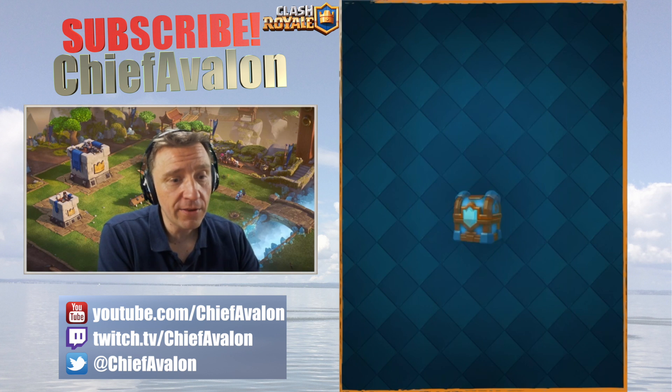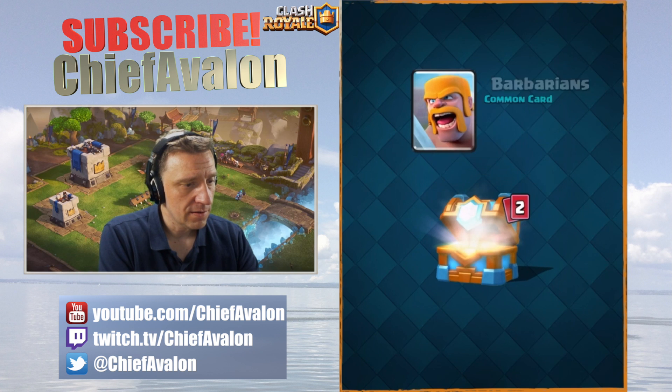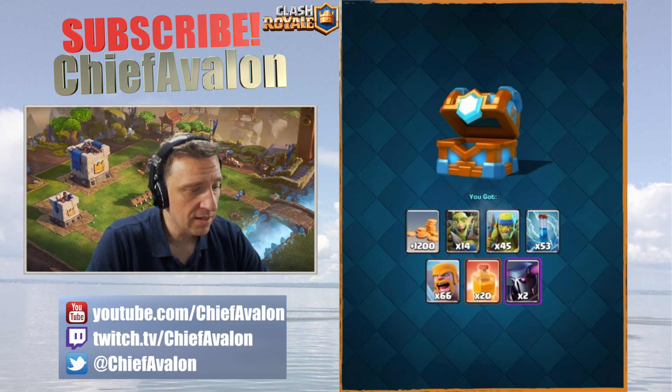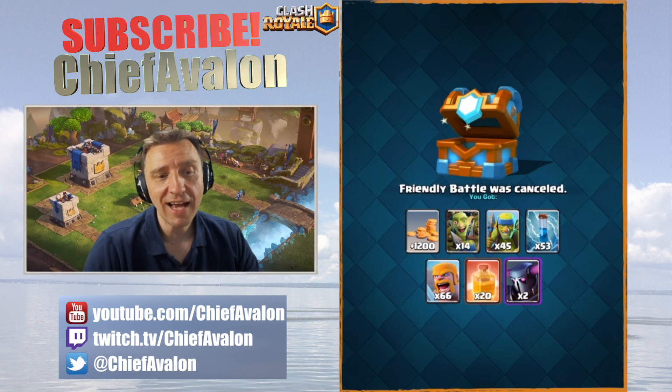Let's open this clan battle chest - it's only level eight, but let's see what's inside. We got heal, pekka, and the goblin gang. The goblin gang is actually nice!